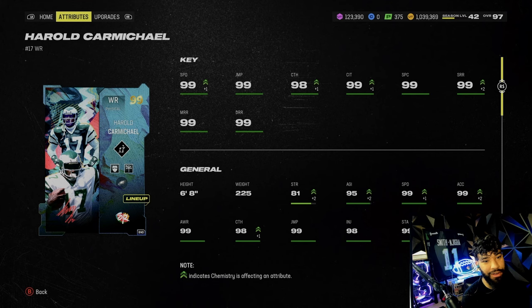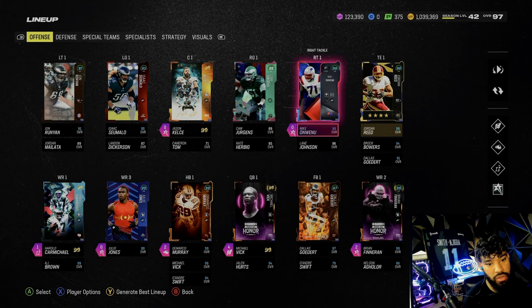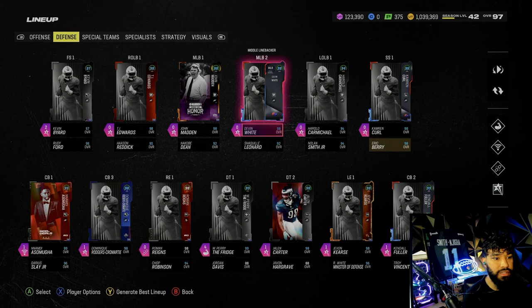It's gonna be a lot of high balls going everywhere. On the offensive line we got John Runyon, Isaac Seumalo, Jason Kelsey — the right guard is what's lacking and right tackle is surprising since we haven't gotten Lane Johnson. We also got Jordan Reed and Brock Bowers at tight end. Now let's look at the defensive side.